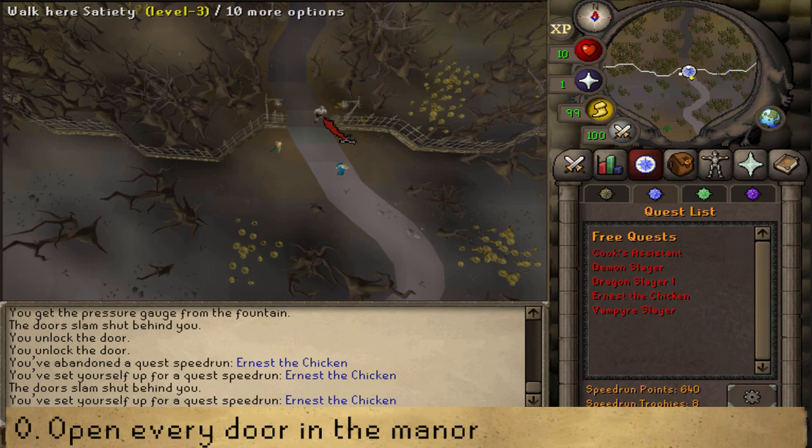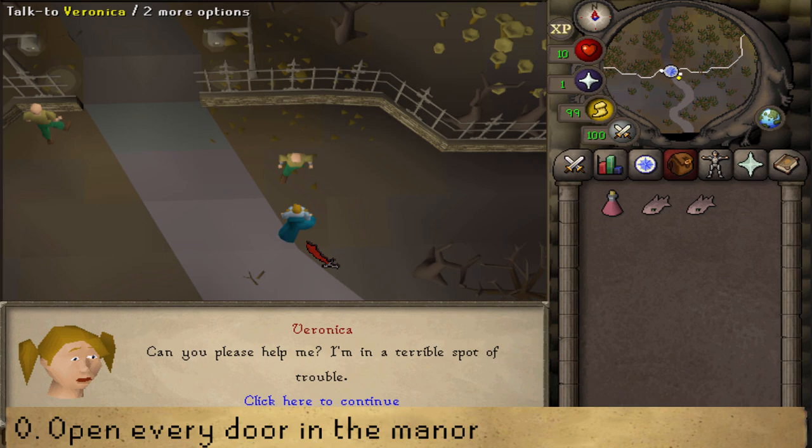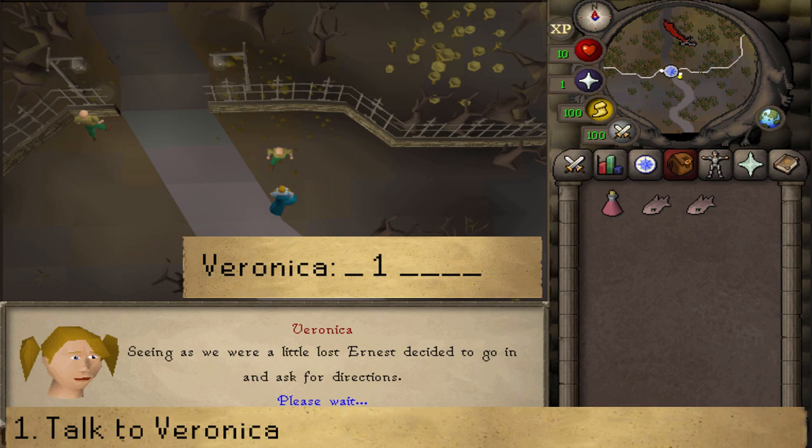You could wait until Veronica is at her most northern point, but that's a lot of waiting. Once you think you are ready to do this speedrun, talk to Veronica, select option one, and then click to continue three times to start it.